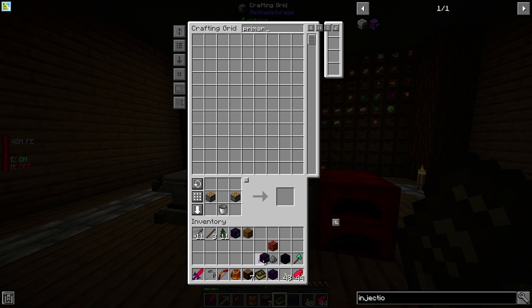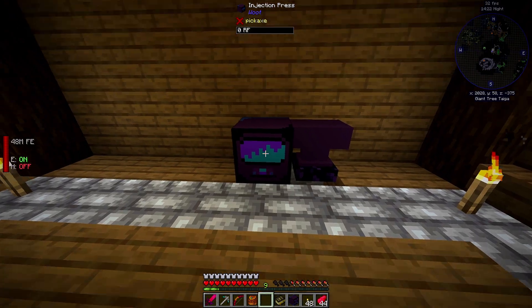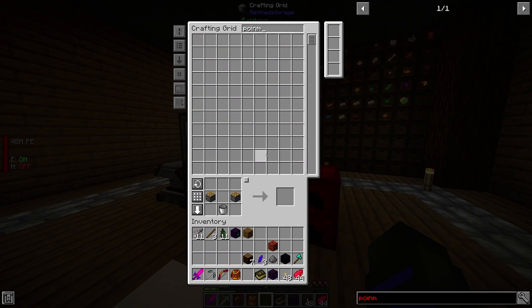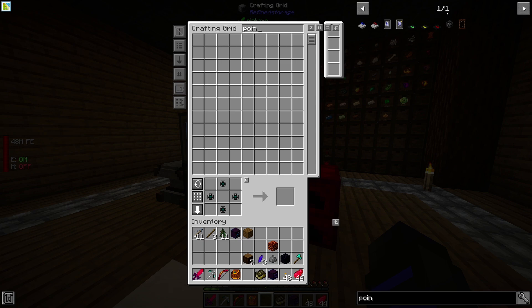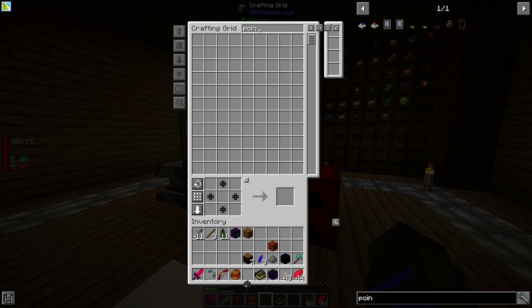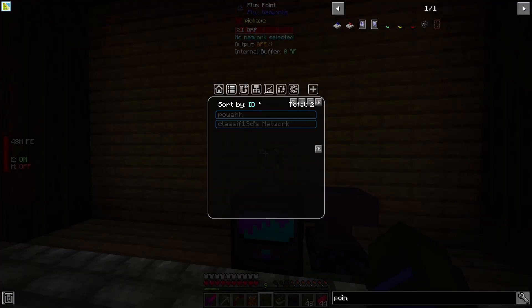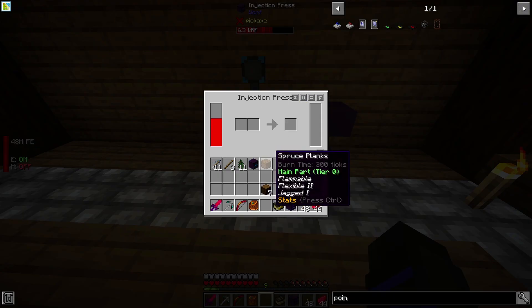Does this take power? It does. So let's grab a power connector. I believe we should be able to make one — we need a block of redstone. We're gonna figure this out, maybe not today but we will. Let's put it on our power — there we go, should have plenty of power now.